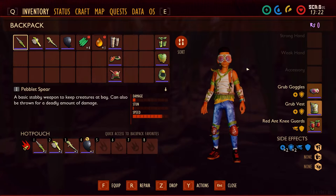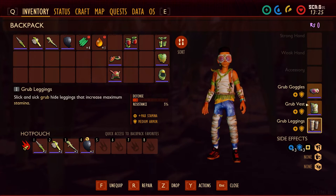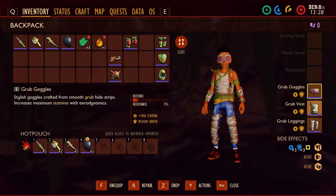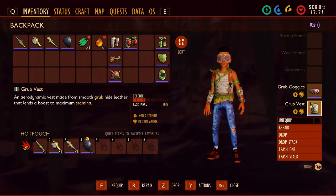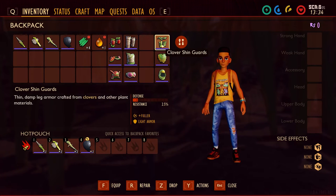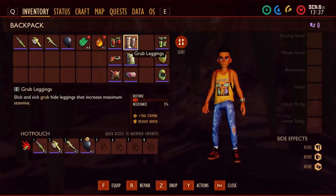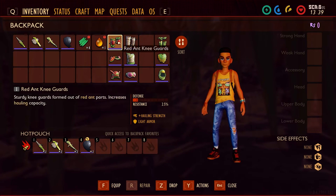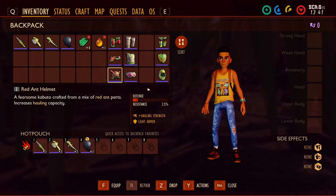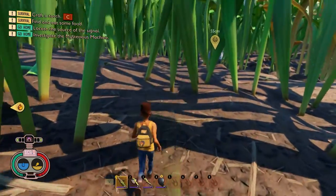So grub armor, red ant armor, and clover armor are the three best armors depending on what you're going for. If you're having a hard time keeping your thirst bar filled, go for the clover armor. If you're running out of stamina quickly, go for the grub armor. And if you're exploring the ant cave or base building, go for the red ant armor. Those are your three useful early-game armor types.